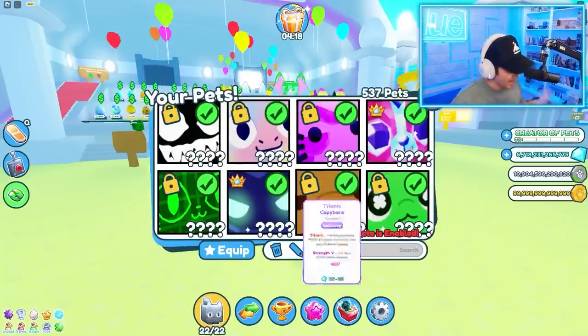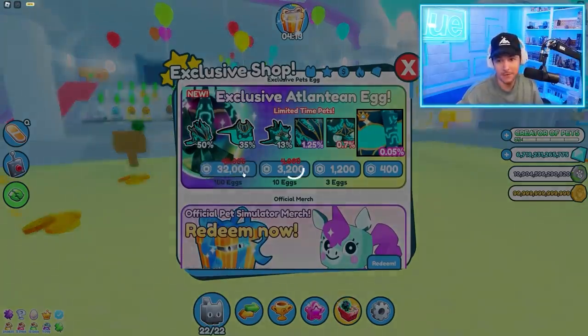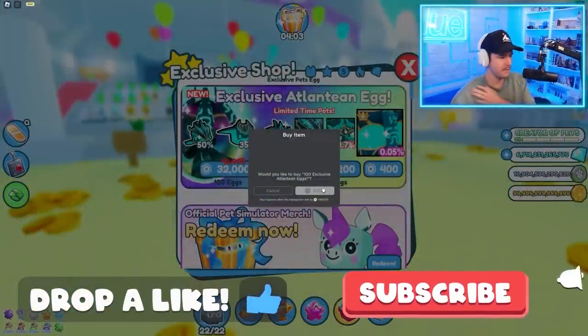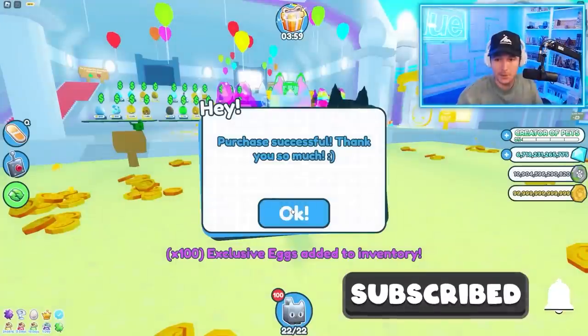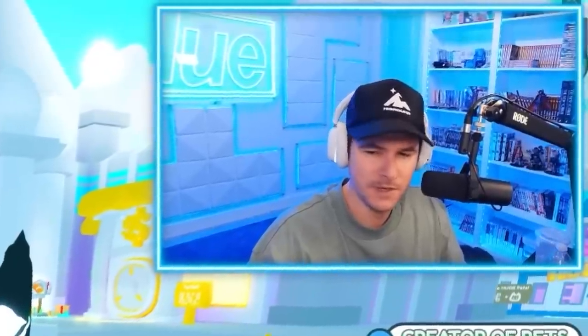Today we're gonna try and get ourselves the new Titanic jellyfish pet by opening eggs and also checking if somebody has it for sale in the trading plaza, because I will buy it for top dollar. So we're just gonna buy a bunch of eggs, hatch a bunch of eggs, and like the video down below. We just spent $300, 32,000 Robux. This is the kind of stuff I'm doing for videos nowadays.